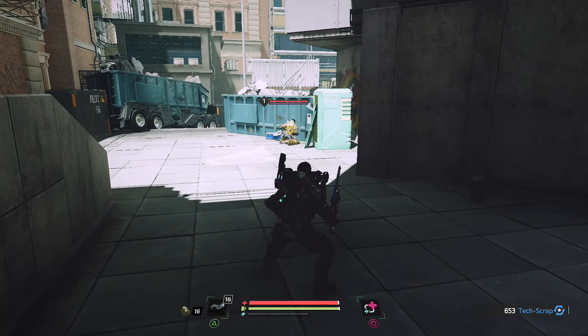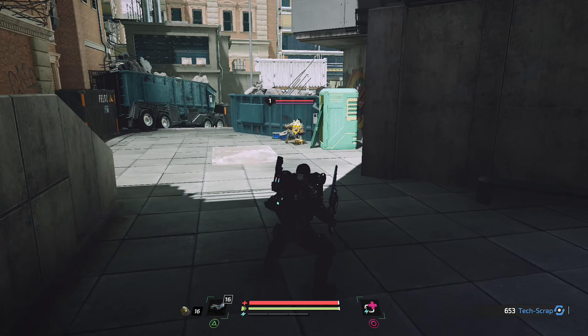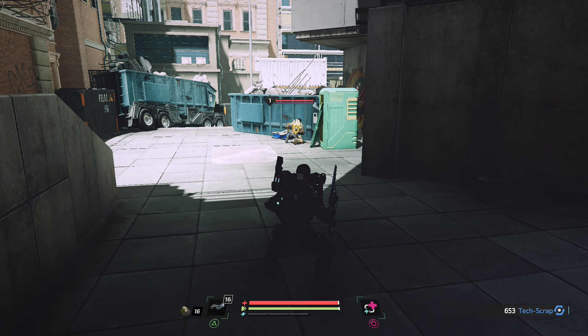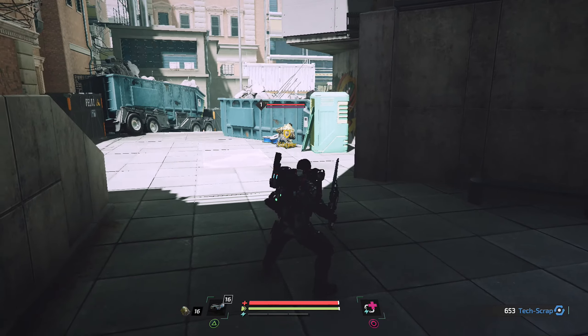Ich habe neues Equipment dazubekommen. Das kann ich euch natürlich auch zeigen. Wir haben jetzt ein Kopfmodul, ein weiteres Armmodul und ein weiteres Beinmodul. Zudem habe ich auch eine neue Waffe bekommen, die ich auch schon upgradet habe - die ist jetzt auf Level 2. Die habe ich von irgendeinem der Gegner bekommen, die im weiteren Verlauf hier gekommen sind.